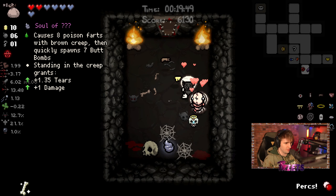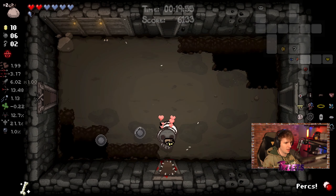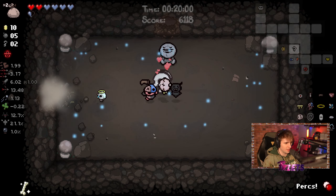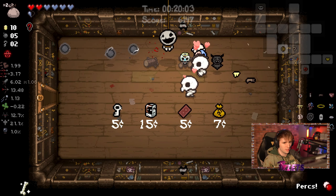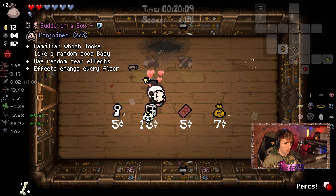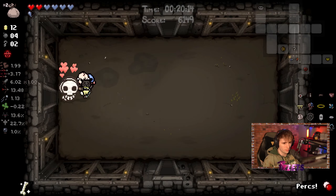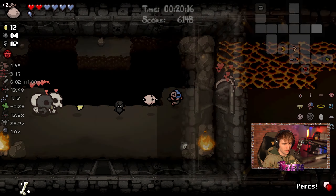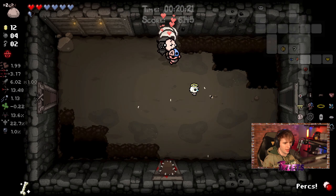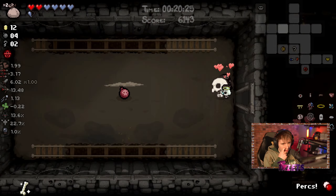It gives you a tier rate and a damage up — I actually never knew that. Might as well just bomb into the shop — that way if there's anything good in here we can try to get it. Sorry, I gotta bomb you. I need as much money as I can get — I need three cents. Can I get three cents? That is the question. It seems highly unlikely now. Not a super good outlook on this situation.